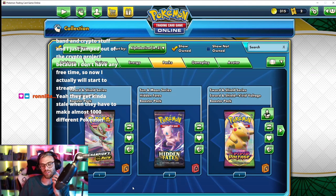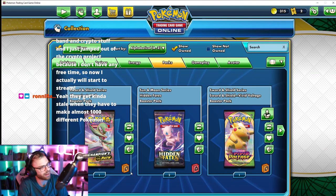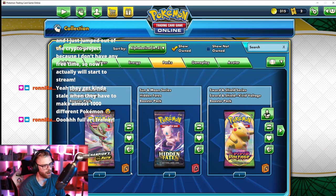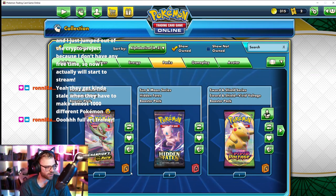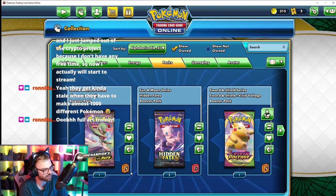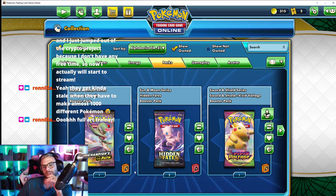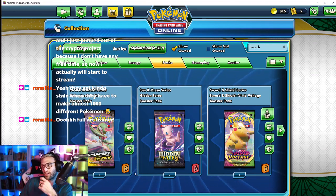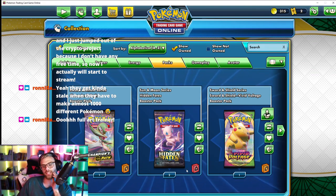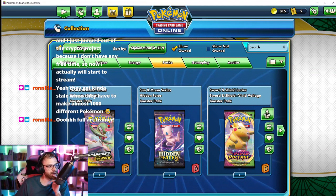These are the last four packs I have. Ronnie, I feel like you should choose. Oh, a full art trainer — I don't even think I caught that. Ronnie, you should totally choose what the next pack is. I have Vivid Voltage, Hidden Fates, or Champion's Path — I'm not sure which is the most rare.